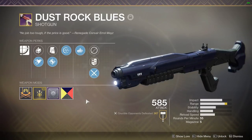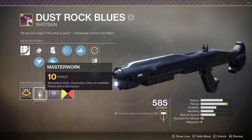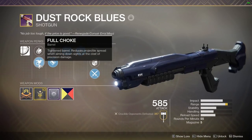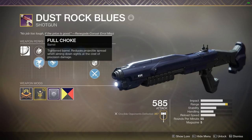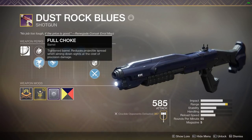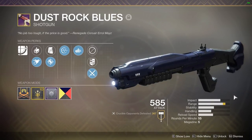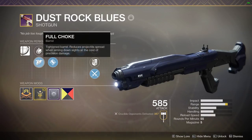After a very lengthy grind, I finally got one — a Dust Rock Blues with Full Choke, Accurized Rounds, and Range Masterwork. But here's the thing: not even hours after I get this, Full Choke gets nerfed. So I had to test shotguns again, and my synopsis at this moment with just a little bit of testing is that Full Choke makes the max range kill a little bit more consistent, but Rifled Barrel might make the in-between ranges even more consistent, because Rifled Barrel actually has precision damage.